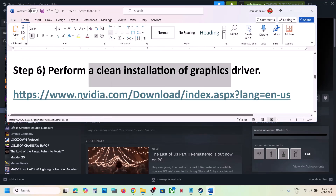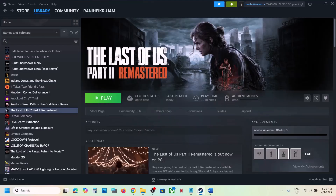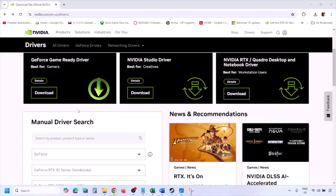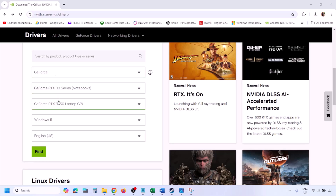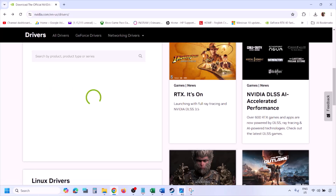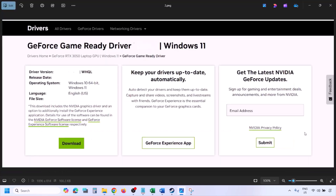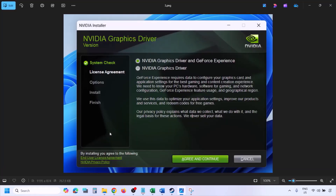The next step is to perform a clean installation of your graphics driver. If you have an Nvidia card, go to the Nvidia website; if you have an AMD card, go to the AMD website. On the Nvidia website, select your graphics card and operating system (Windows 10 or Windows 11), click Find, then View, then Download. Once the download is complete, run the exe file, click Agree and Continue.